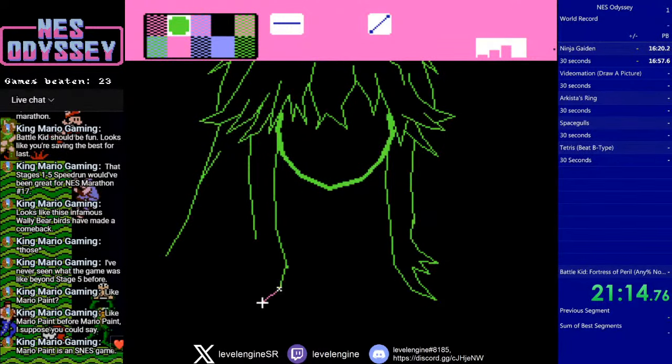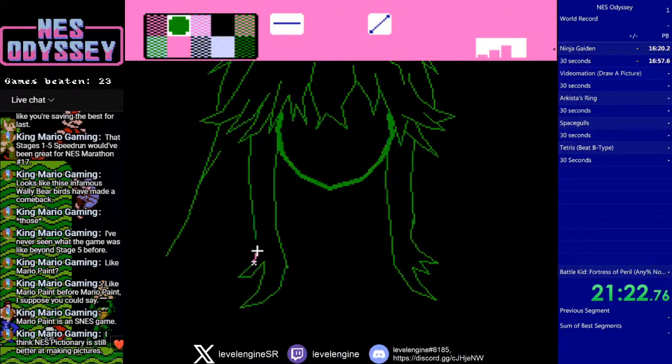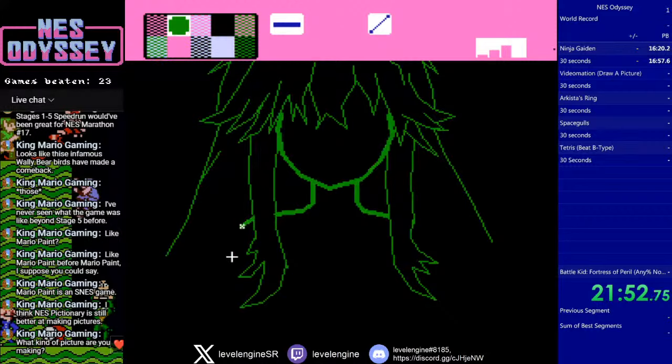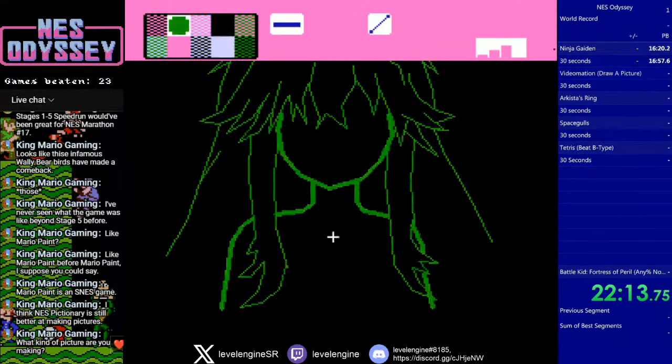I would rather just draw with an actual pencil and paper — much easier that way, in my humble opinion. Okay, there are only two line thicknesses apparently, so that's fine. I'm trying to draw a girl from the anime I've been watching lately. She'll probably get a face because it looks kind of creepy without one.